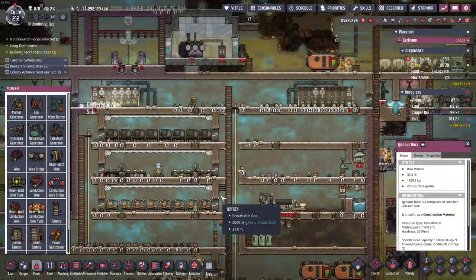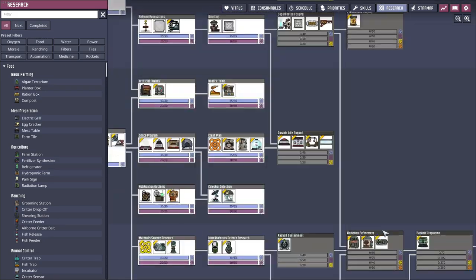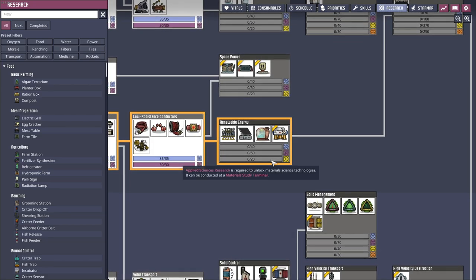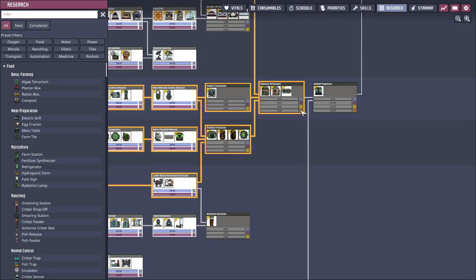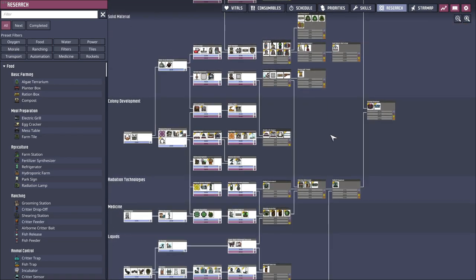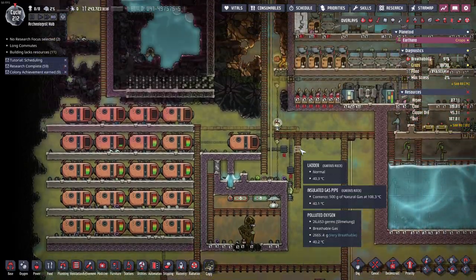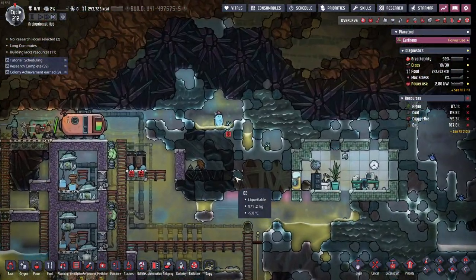I have some bad news - where are the steam generators? I think I don't have them unlocked yet. We need applied science research. The orange one is the data analysis that uses the databanks, which means the other one is the radioactive research. Unfortunately we don't really have a lot of sources of radiation just yet - this one thing over here is the only one.